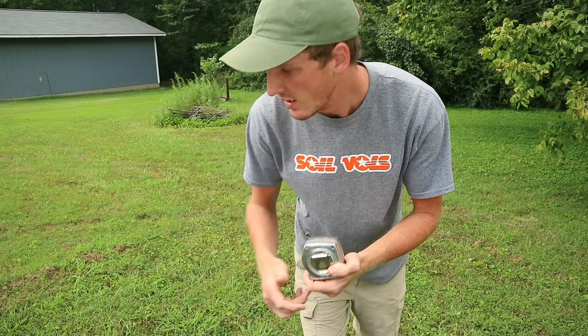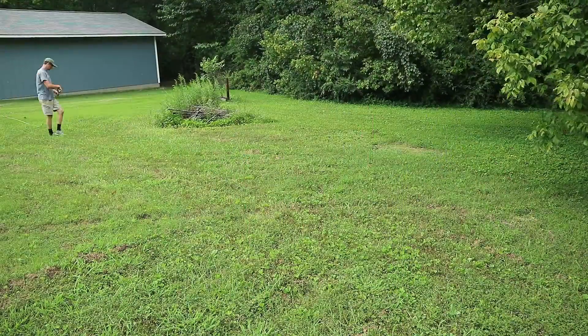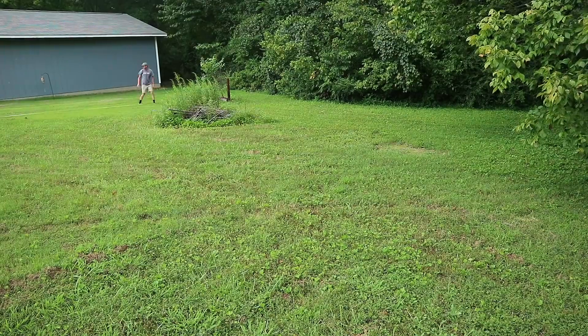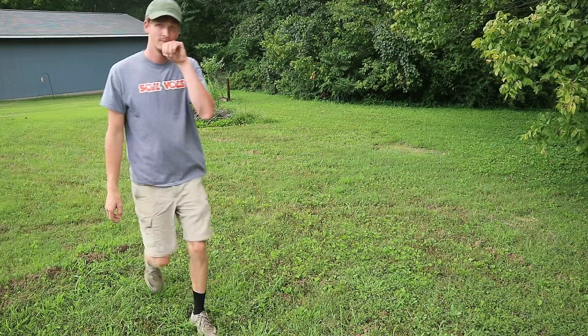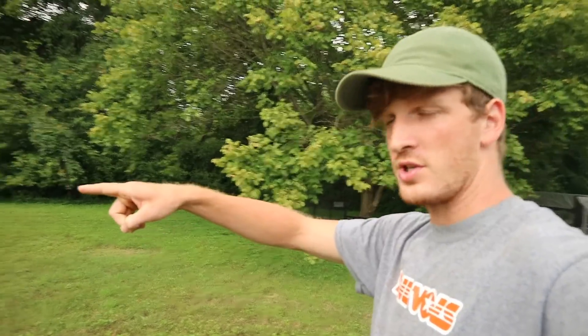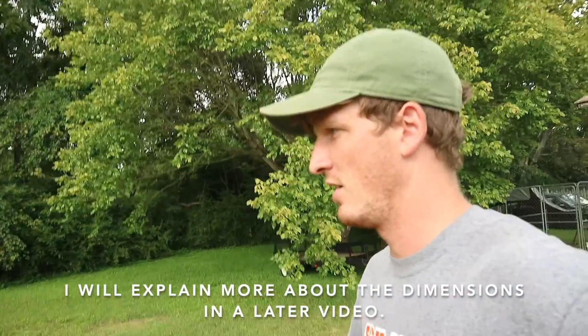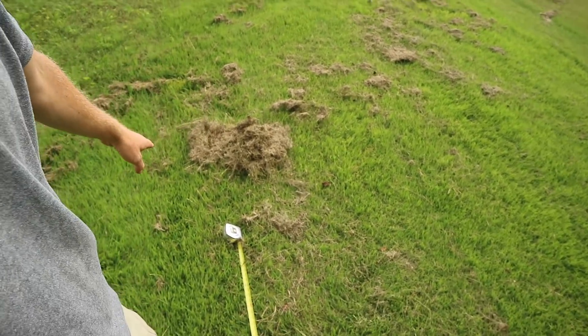First thing I'm going to do is measure off the area right here, see how much space I even have to work with, and then from there I'm going to decide the size of my garden. Got the measurements — looks like we have 60 feet from right where we started, coming all the way to right here. So we have 60 feet — essentially the distance of the house — and then 20 feet this way. I'm just going to use some of this grass here and mark it on the corners just to get a visual for what we've got going on. You could use spray paint, boards, whatever you want, but I'm going to use grass because it's readily available.